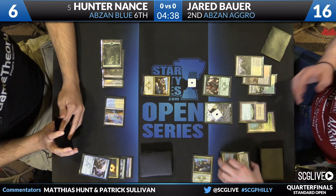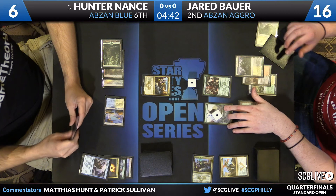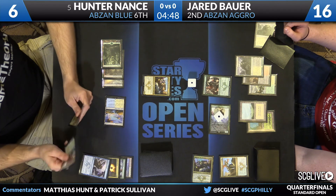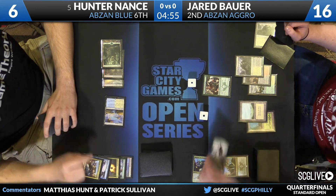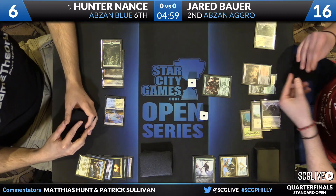He still may be able to push through the following turn. Here's a swing with Heir of the Wilds — remember, it has Death Touch, so it will trade. This forces the issue more or less. Hunter can't go down to three, so he'll block. The trade will happen. Hunter stays at six, and then it's the last card for Jared Bauer — that's the Den Protector.